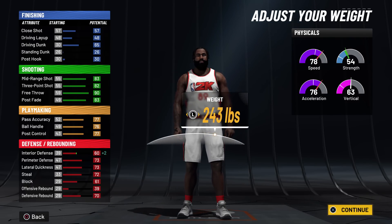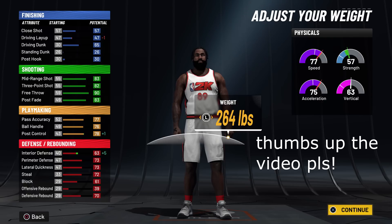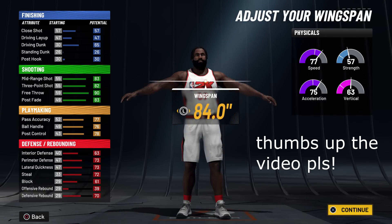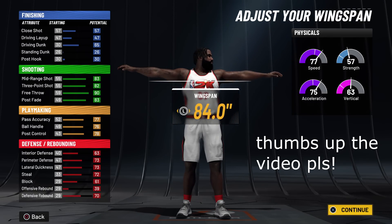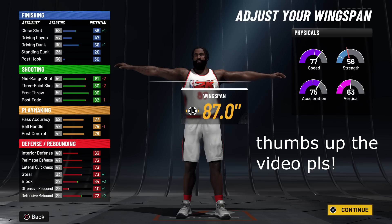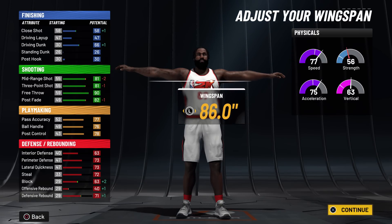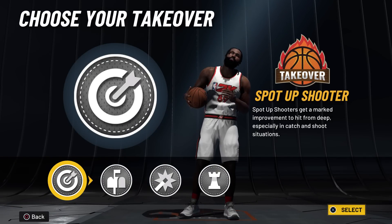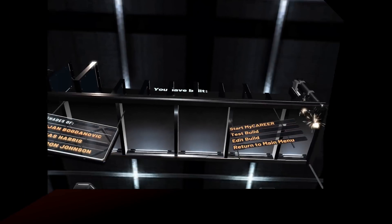With the weight, you want to do it until he has like a 63 interior defense — so about 264 pounds, or you can go about 261, that's cool. You want to keep the wingspan at around 81. For the three-pointer, have it in the 80–81 range — 86.0 is where you want it.